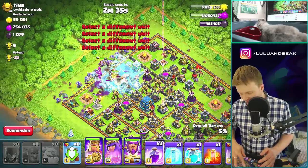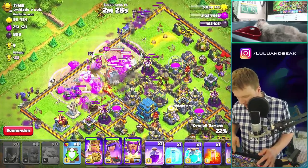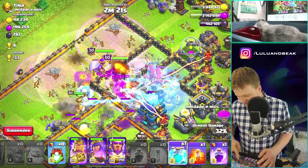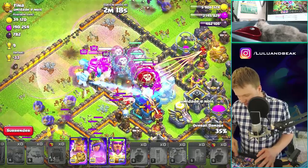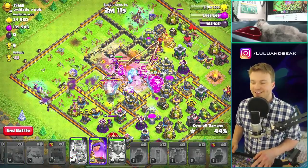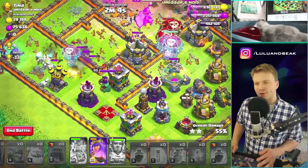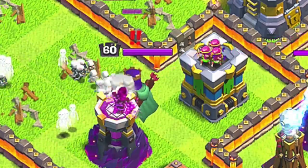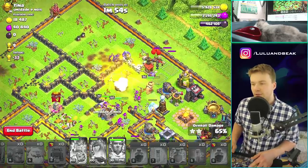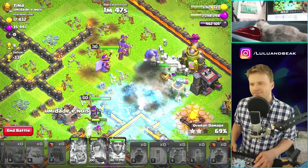We're going in pretty well, I think this is going to work. I'm going to drop two rage spells because our troops are very spread out. The rage is going — oh no. I should have used the clone spell on that. Oh, I did! Clone with balloons is so good, they're so perfect together. I kind of forgot about the queen, I feel stupid, but it's fine — she's going to hurt us. Look over here though, we're still crushing it.